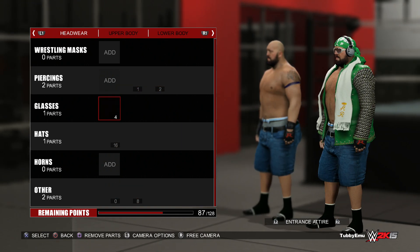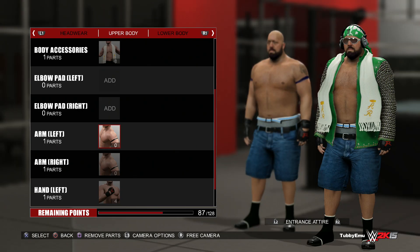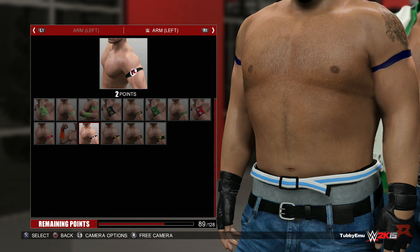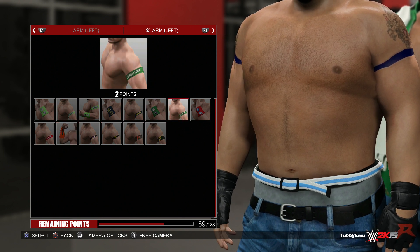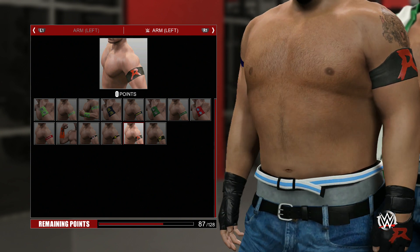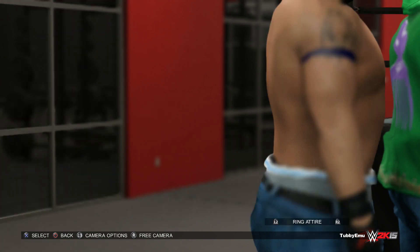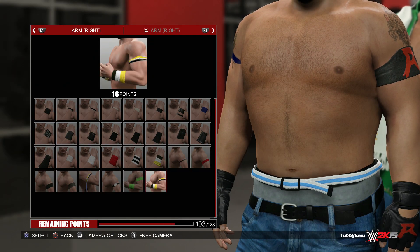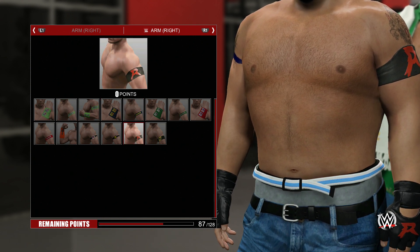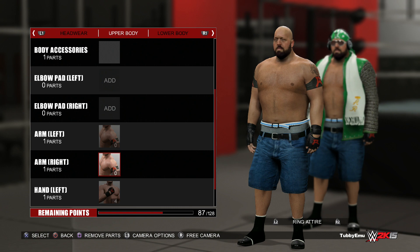Alright, now we just need to change his armbands because I think they look stupid. Whoops, they gotta be on ring attire. I don't want to give him the Ryback ones because... nah, I think he needs a Ryback thing. Like that's his gimmick - he's just the big bad Ryback but with Cena jorts. He's got the Cena jorts. There we go - I like this Big Show. I think this Big Show is gonna work for me. I can't wait to wrestle with him.